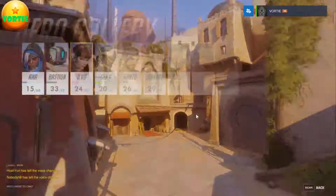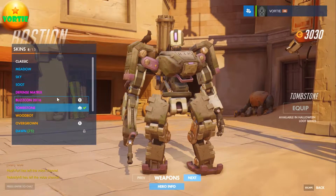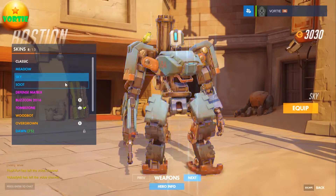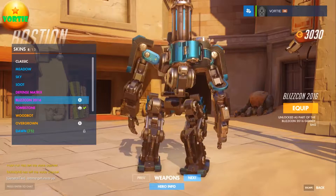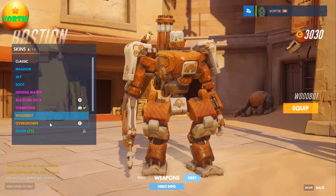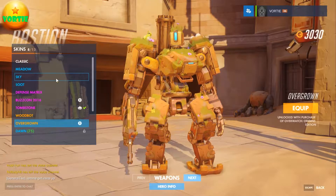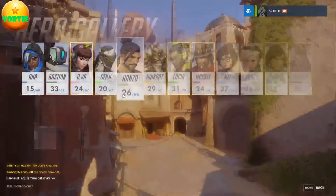So that's Ana. For Bastion we've got defense matrix, the Blizzcon one, tombstone, wood bot, and overgrown — which was the one for pre-ordering the digital copy.